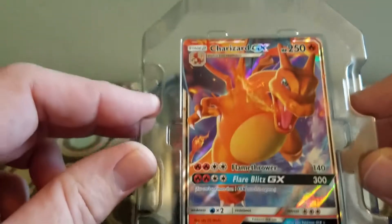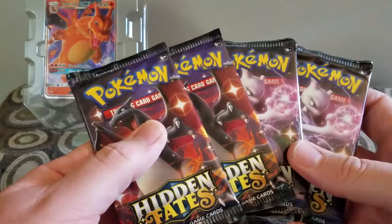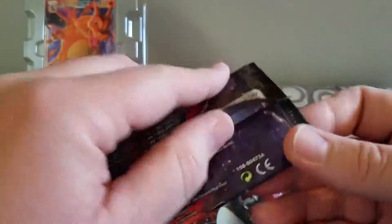So there's the Charizard — that's the guy we're looking for, he's the one we want. He comes with four packs. Alright, let's open up some Hidden Fates.